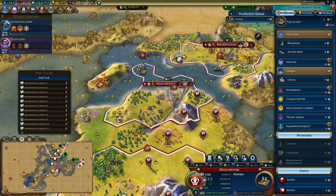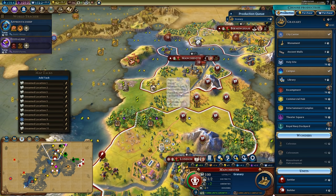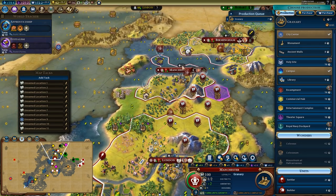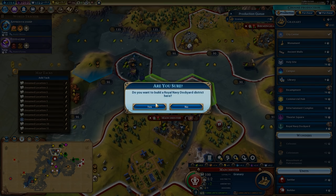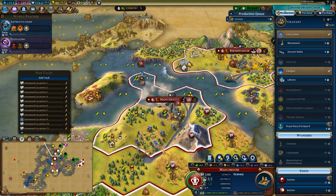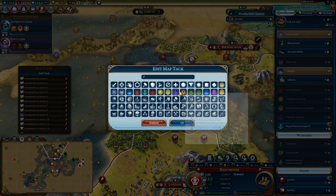I need to grow past this population and throw down another district, but tile spaces available are limited. I might drop an entertainment district over here — that would give appeal on these two tiles. I'm going to throw down the Royal Navy Dockyard right here because it's a high value tile, but I won't work on it quite yet. Then I might put an amenity district here.